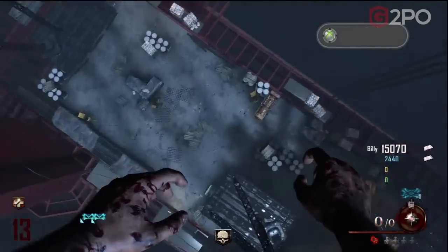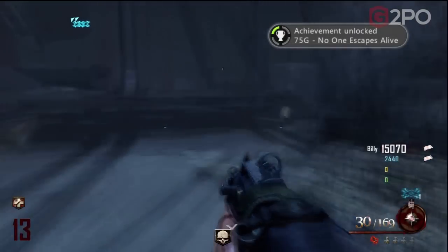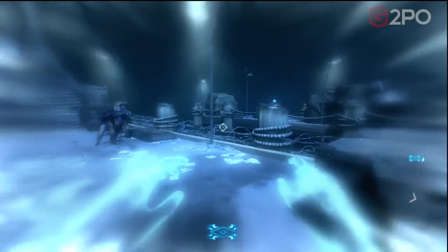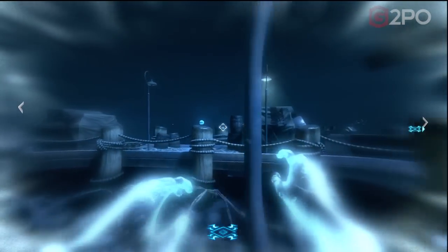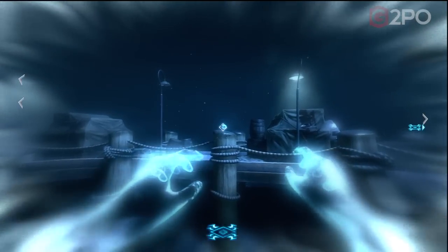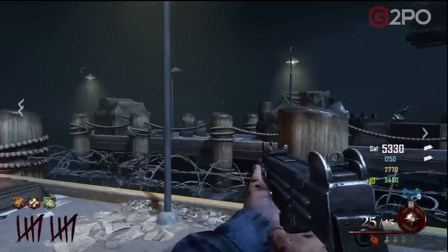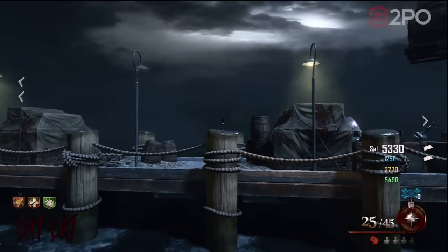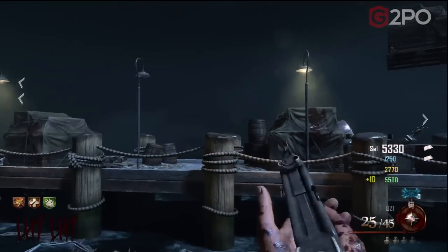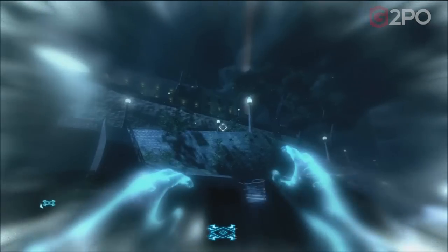Once you're back at Alcatraz, there are five skulls you need to retrieve using the Tomahawk. First skull location: we start off in the docks where you can see the PhD Flopper and the Mule Kick machines. It's on top of one of the posts. You can see it first while you're in the afterlife, and then collect it using Hell's Retriever. The second skull is over by the gondola.